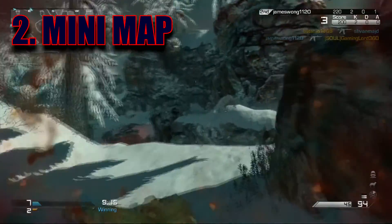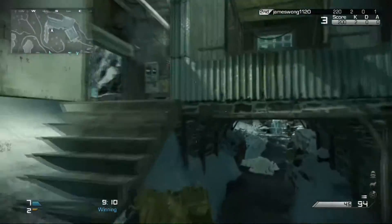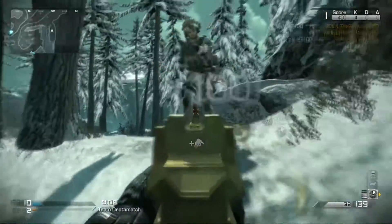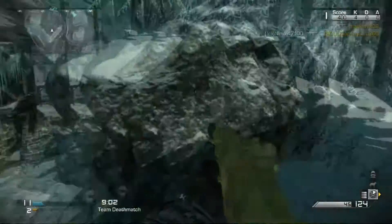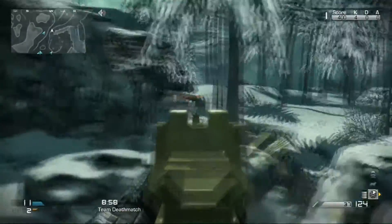Mini map. The mini map can provide useful information on the enemy's whereabouts. Make sure to give it a glance to know the opponent's position — if you know the opponent's position, you can easily pick them off. But do not spend all your time looking at the mini map; it must not take your attention away from the game.